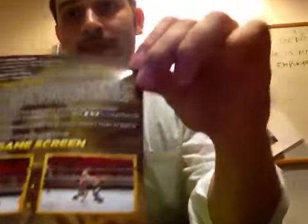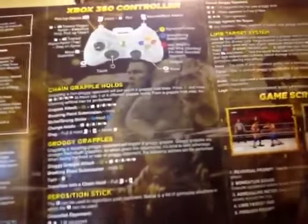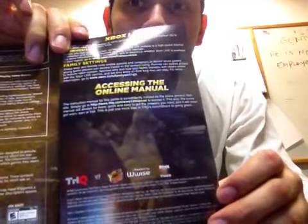You get the manual, and like all manuals now it's pretty much one page — front and back. It covers the new controls, the limited warranty, and that's about it. There's also a picture of Sheamus doing his finishing move on somebody — looks like it could be Matt Hardy or John Morrison.